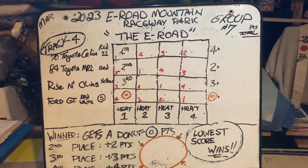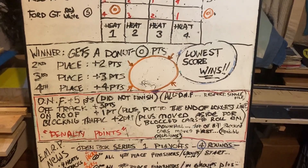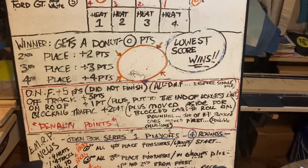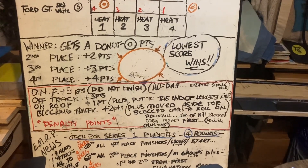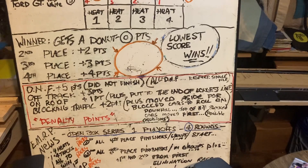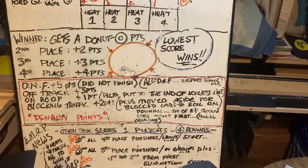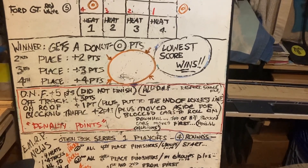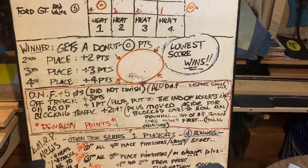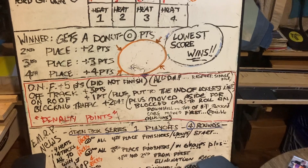Anybody makes a DNF, they're pretty much going to fall out of the wayside. DNF — did not finish, off the track — three points; DNF five points. Now if all cars don't finish, the restart will happen in single file. If your car lands on your roof on the track, that's a point, but it also gets put to the end of the longest line on the next restart. Blocking traffic — say a car's upside down sideways and there's a car on its wheels facing downhill being blocked — we move the blocked car out of the way and let that car try to get its way down the hill.